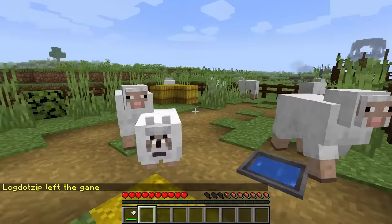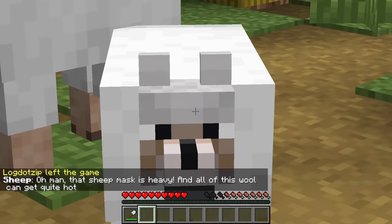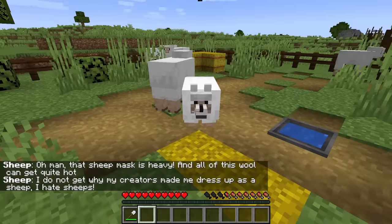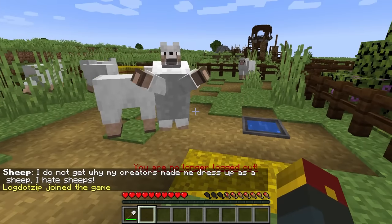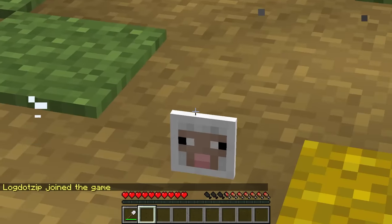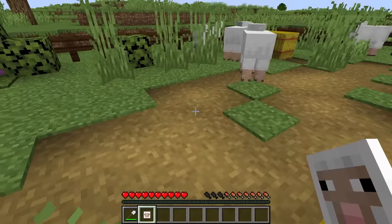Let's see what happens when we log out in front of these bad boys. Log on out. Hey, wolf in sheep's clothing! That sheep mask is heavy, and all this wool can get quite hot. I do not get why my creators made me dress up as a sheep — I hate sheeps. We're back now, and he is shocked as ever. He just gave up the ghost. What do we got here? Sheep disguise — interesting.